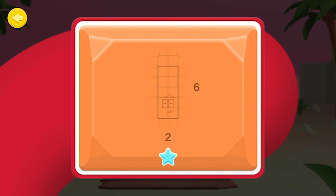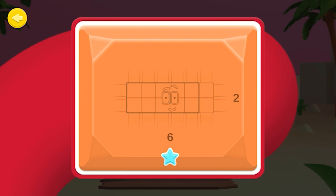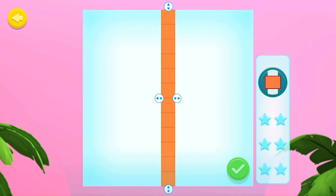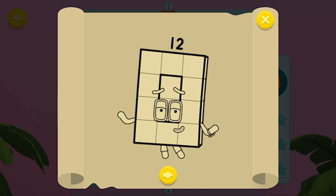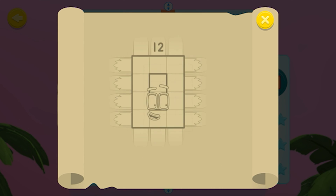Shipmate! In this game, there are six arrays to make. When you correctly make an array, a star will light up. Tap the watch button to discover all the arrays you can make. Stretch the blocks to make the different arrays. Tap the tick button when you've made a new rectangle.